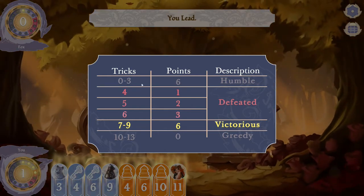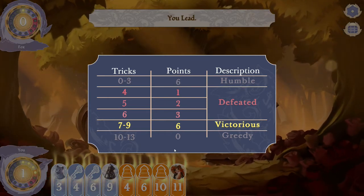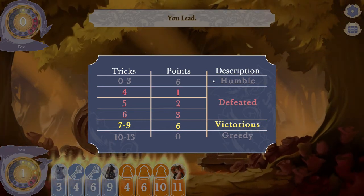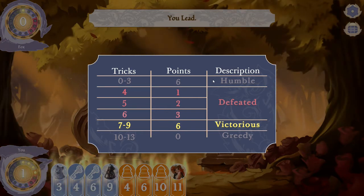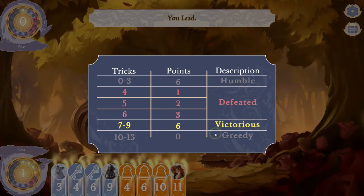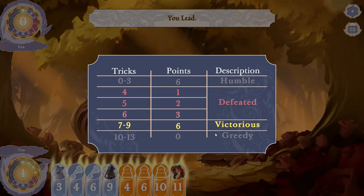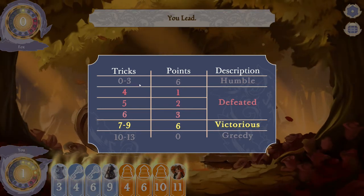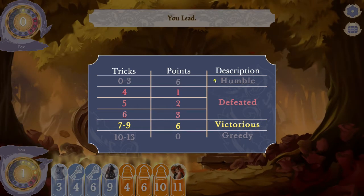In the zero to three range, if you don't win four tricks you win what's called the humble win, which means your opponent has dominated the game. In that case you win six points and your opponent gets zero. At the other end is the greedy — if your opponent gets ten tricks and you get zero you still get six points, even though you won very few tricks. In that range, be very careful to look at both positions.